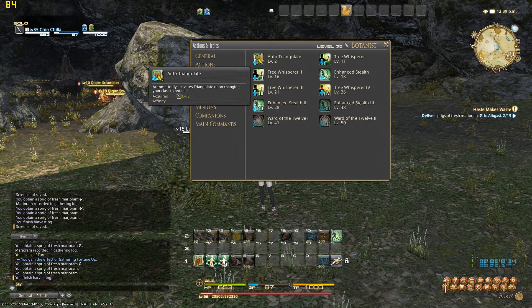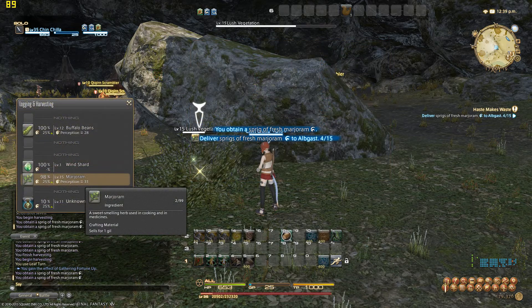Auto Triangulate and Auto Prospect are awesome mainly because if I'm running around botanizing, I could also put Prospect on my Botanist and see all the mining nodes in the area too. So I could really be going to town — chopping, picking, picking, chopping — I love it. I don't have to dedicate to one or the other. I can run around and do both, because with the gear set options on the character screen you just scroll down, click Miner, and shazam — let's go.